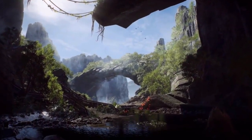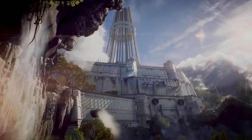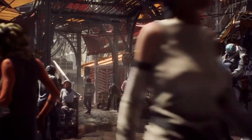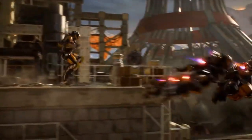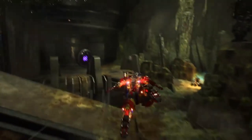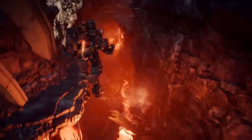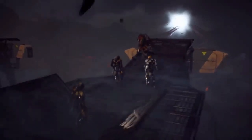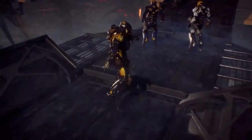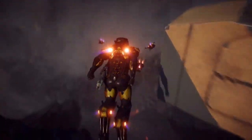The world of Anthem is a chaotic and ever-changing world abandoned by the Shaper Gods. Humanity survives either in fortified cities or with the use of Javelin Exosuits. Javelins are key to your survival by giving you superhuman abilities — fly, swim, fight, and explore anywhere within the world. That's where you and your friends come in. Part explorer, protector, and adventurer. You are an elite group of pilots called Freelancers, sworn to protect humanity and uncover the mysteries of the world.